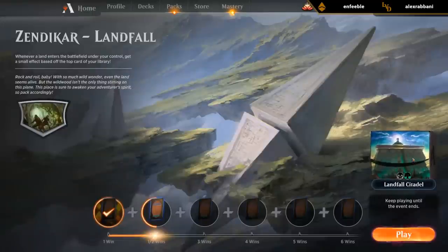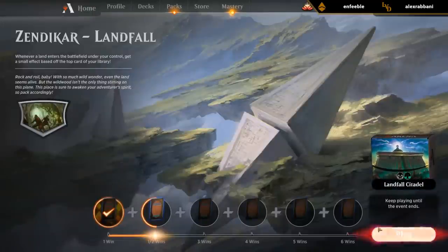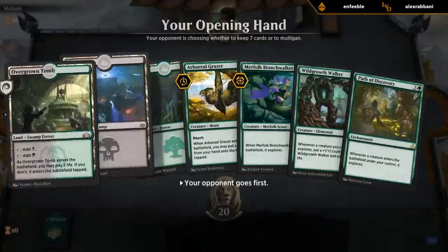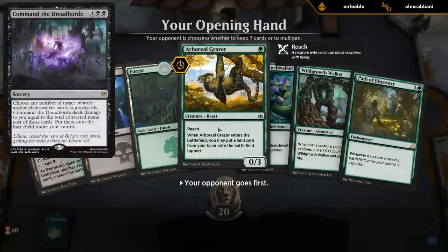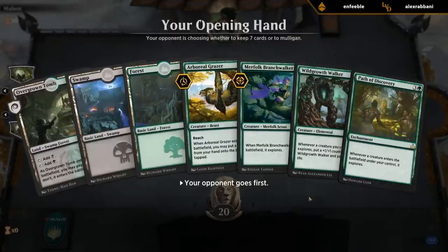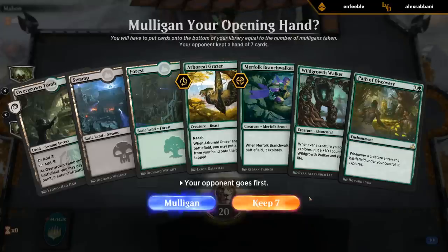Not sure if our deck is built perfectly but we'll try again. We could be playing Cavalcade of Calamity to get a bunch of creatures back, but my guess is that with all the tokens we generate from creatures and the emblem, we should be able to just activate two Citadels for 20 damage.